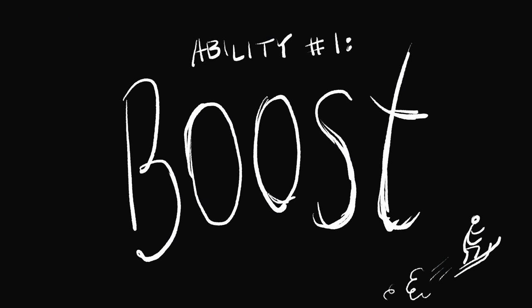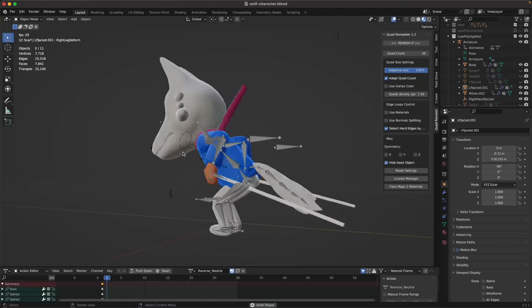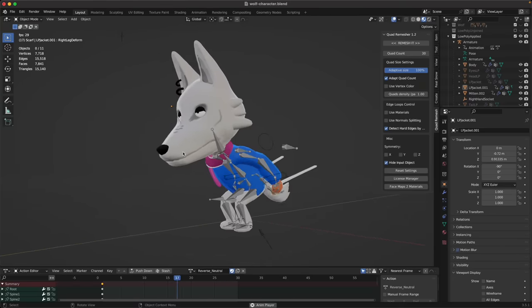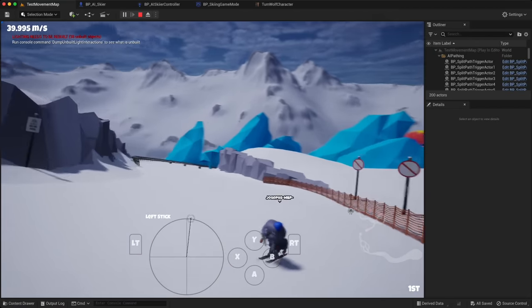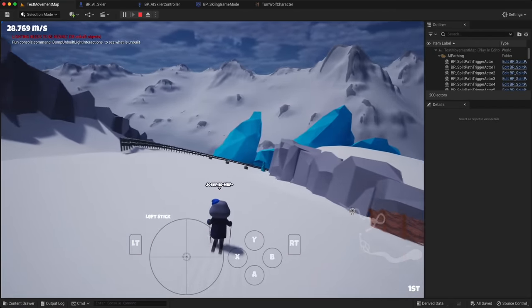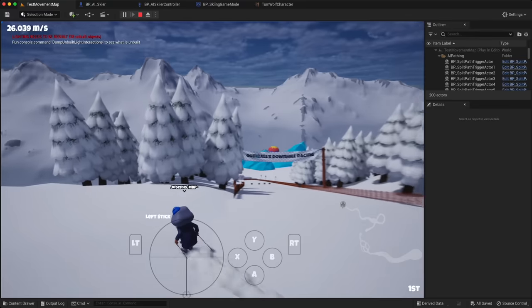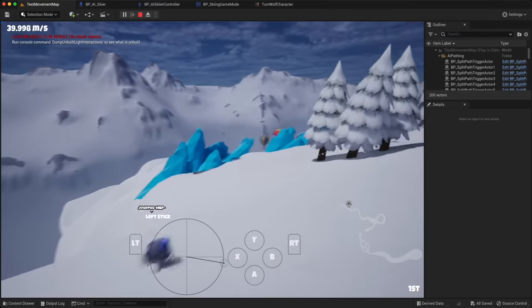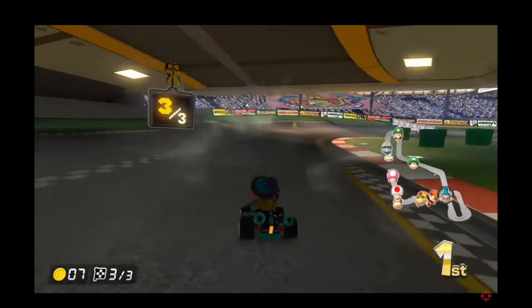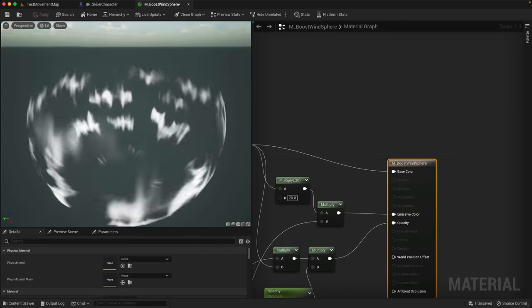Now onto our first new mechanic: the boost. The obvious comparison for the boost is the Mini Turbo from Mario Kart — similar to the Mini Turbo, it is charged up, and upon release it gives the player a burst of speed. You'll see a number of clips with older versions of the snow, the landscape, and the lighting as I go into the movement mechanics, since these are work-in-progress videos taken before I made those other changes. I did my best to copy a wind tunnel effect using a scrolling mask texture wrapped around a sphere, and this was already looking pretty decent. On top of synchronizing player movement across networked clients, you also have to make sure animations and particle effects are synchronized with movement mechanics, and these are the type of issues that had me banging my head against the wall for quite a while.